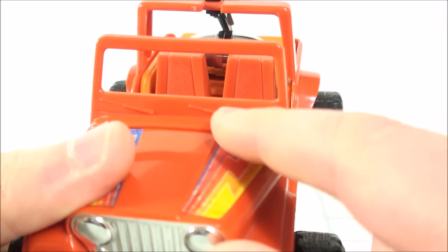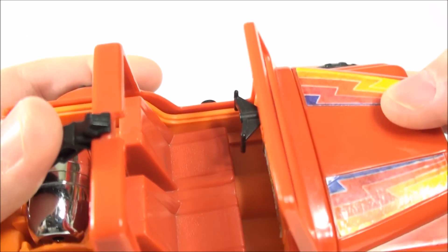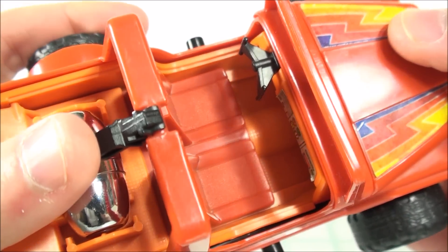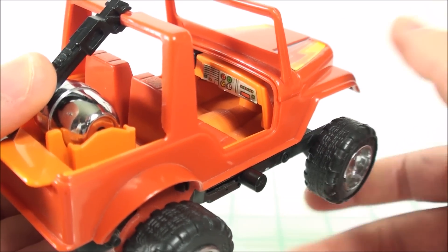You got some stickers on top, chrome front end. Molded detail is nice — things like windshield wipers, the seats, even down to the floorboard. Dashboard has really nothing going on except for the sticker there. It rolls nicely — you have to mention that.